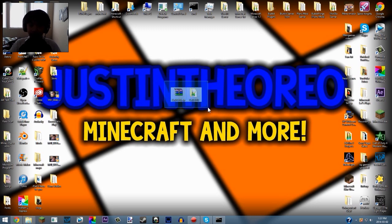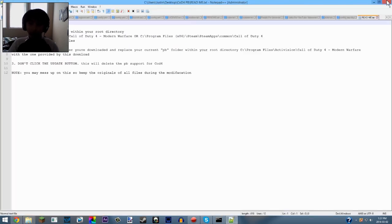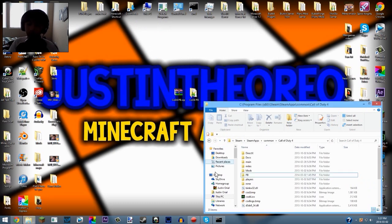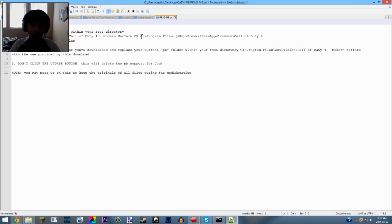He downloaded an old PunkBuster setup that was from back when it still supported CoD, and it is right here. Here's the readme that he put together, which I modified a bit because some people have installed CoD in different locations. I installed Call of Duty through Steam. If you bought it through Steam, it will be in Program Files > Steam > SteamApps. If you bought it through the Activision website, it will be in Program Files > Activision > Call of Duty 4 Modern Warfare.